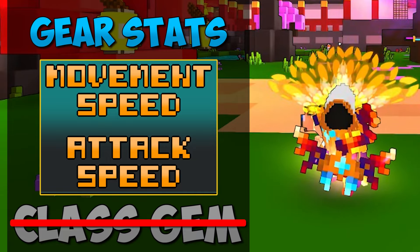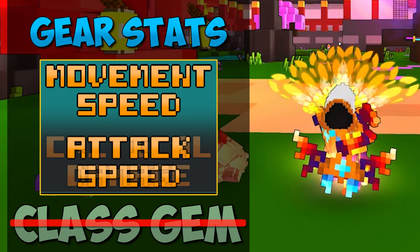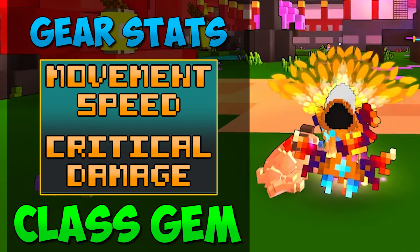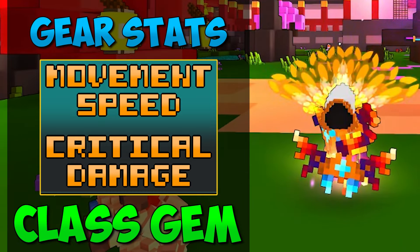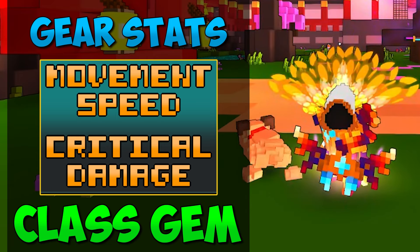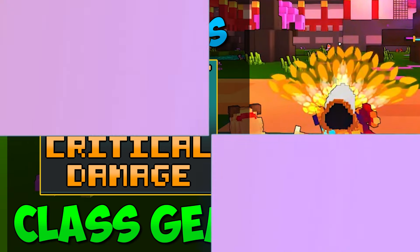As soon as you get the class gem for the Shadow Hunter, attack speed will no longer actually affect his basic attack. It's almost like the basic attack turns into a machine gun, and regardless of your attack speed, that is just what the animation is from there on out with the class gem. You could have zero attack speed and he would still do the machine gun shot. So in that case, you would swap attack speed off your gear and instead focus on crit damage and movement speed.